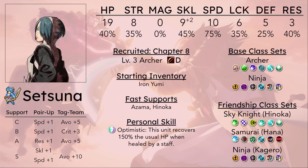Her skill growth isn't the best. She does have a decent skill growth on paper thanks to the Archer class line, but once she's out of there, it isn't going to be very good. One nice thing is that she does start with Skill+2, which will help out a little bit — but at base, that Astra proc chance is only going up by 1%.